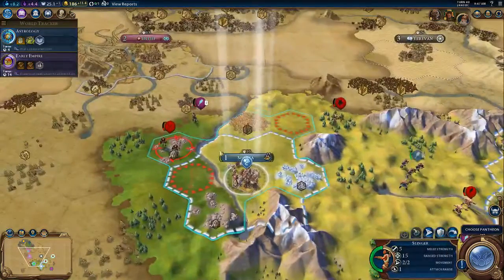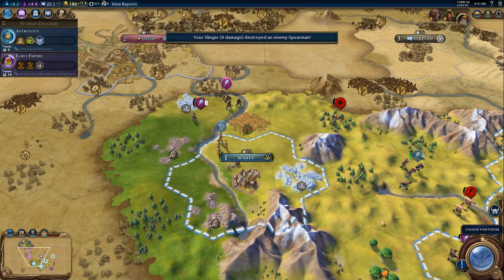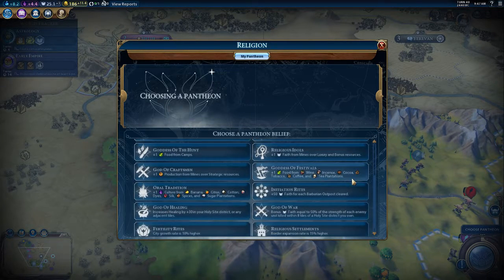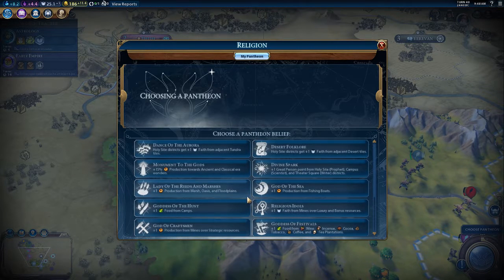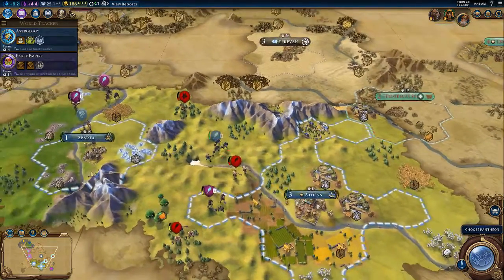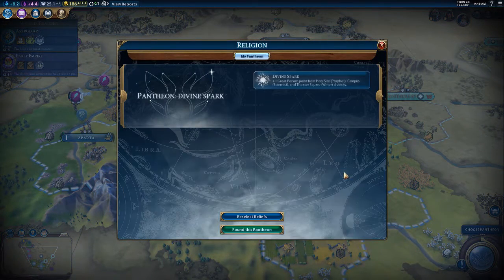We can choose our pantheon. Knowledge of archery and bronze working has been boosted. I believe we're going to get this one — that's going to help us a lot, although the other ones do help. We can get religious idols which will give us free faith total — no, those are mines not quarters — but I believe this is the best.